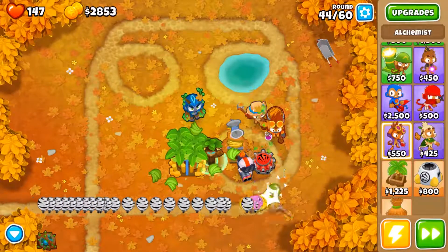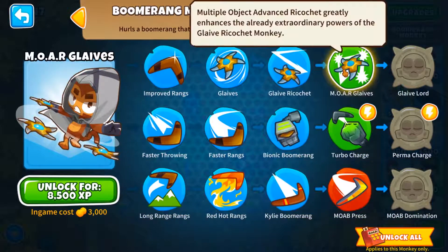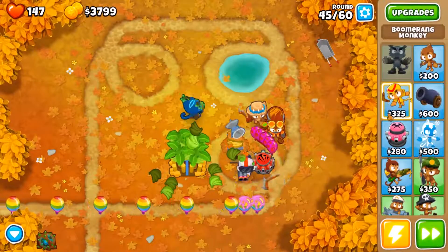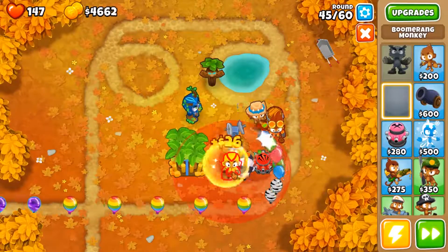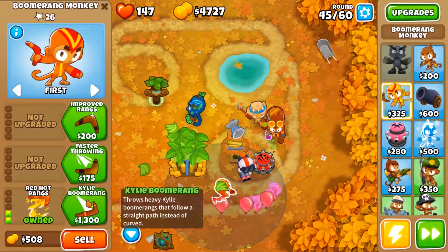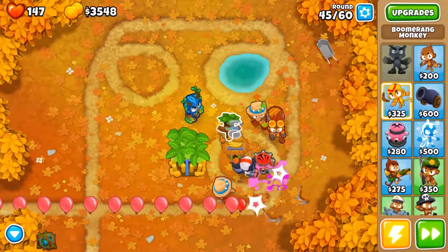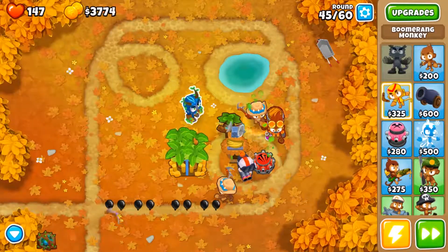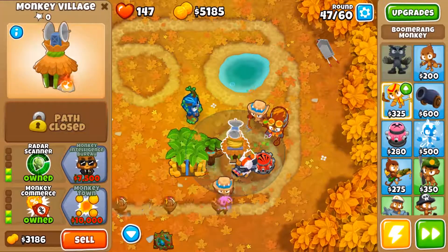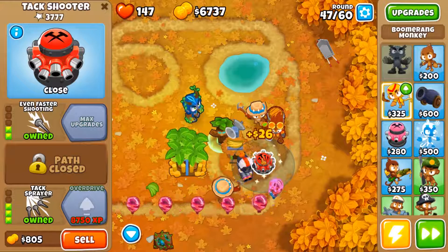Let's get some more boomerangs — where are they? Oh, you're over here. We could get some glaives or turbo charge, but I think I'm gonna save up for that. Can I put one kind of over here? It goes like this way, right? Kyle boomerang — I've never heard of the term until I played this. And some reinforced balloons. I really want the attack shooter so this thing is a lot better. What I mean is the attack shooter — I want MIB so this thing can be a lot better.